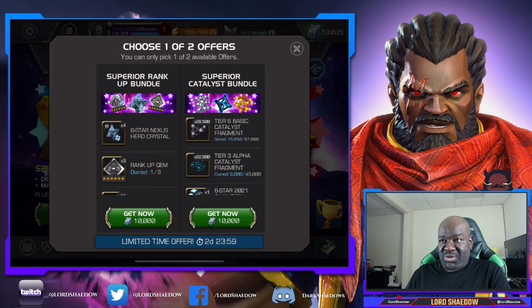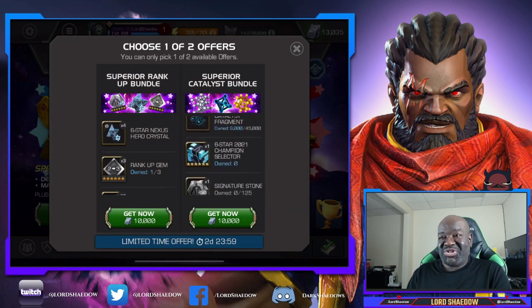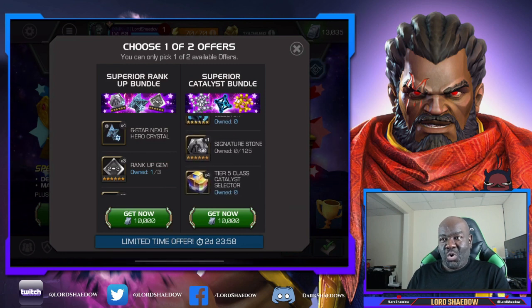We've got some more fragments as well, and look at that - a six-star 2021 champion selector! You get to select your own 2021 champion from all of them. At this point I want to select a particular champion, but if I get him from the nexus or the regular six-star, and I also have about two regular six-stars I can open up, then I might choose somebody else from the 2021 selection.